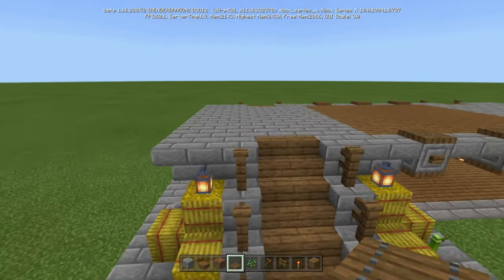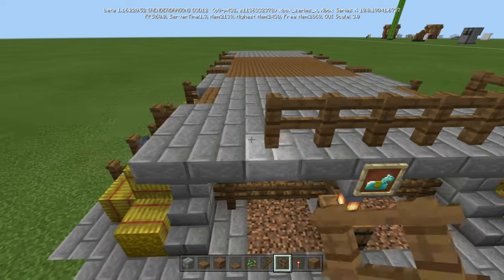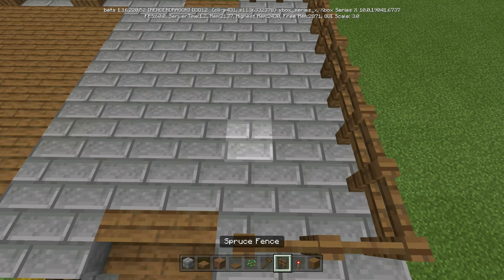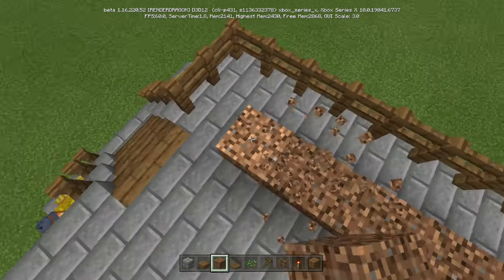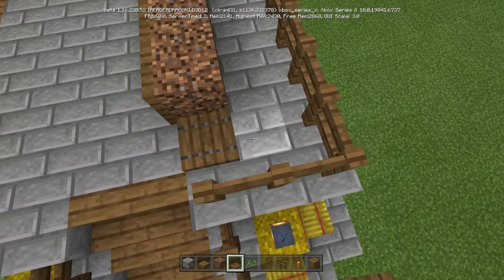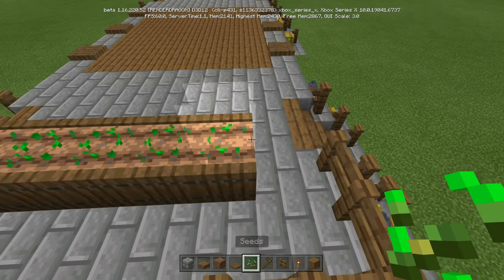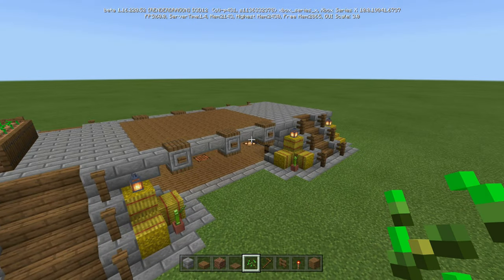Now really quick — we're actually going to do the top part. We're going to run the spruce fence all the way across, connecting to the other side. Then skip a space, start from the first fence, skip a space, and take coarse dirt going 1, 2, 3, 4, 5. Surround that with trap doors on every single side, then cover it to create a little mini flower pot area. Till the ground real quick, put seeds on top — you don't need water, they'll just grow. Do the same thing on the other side.